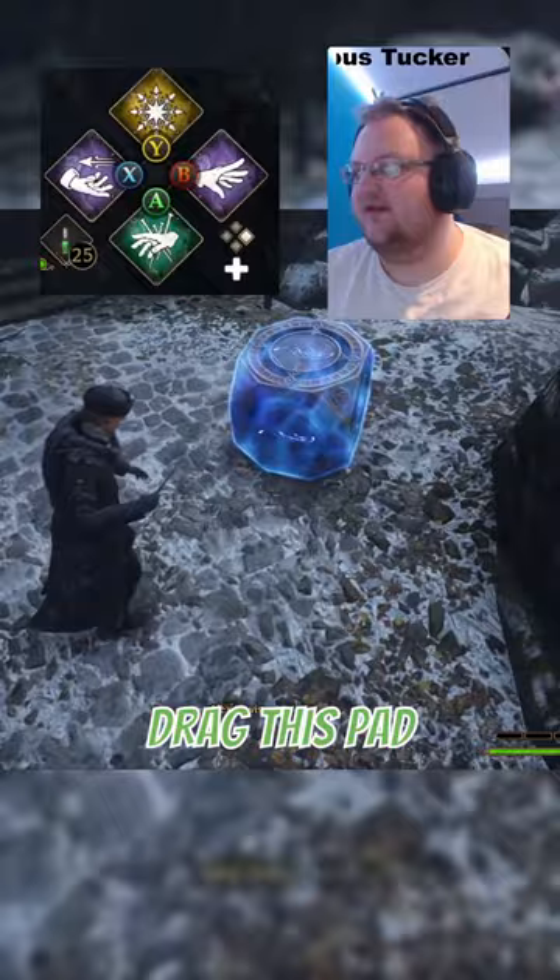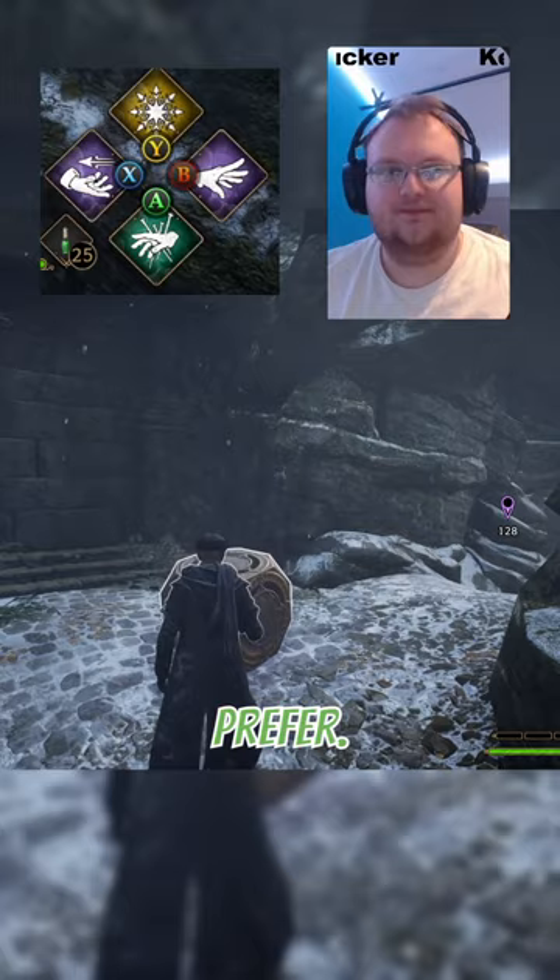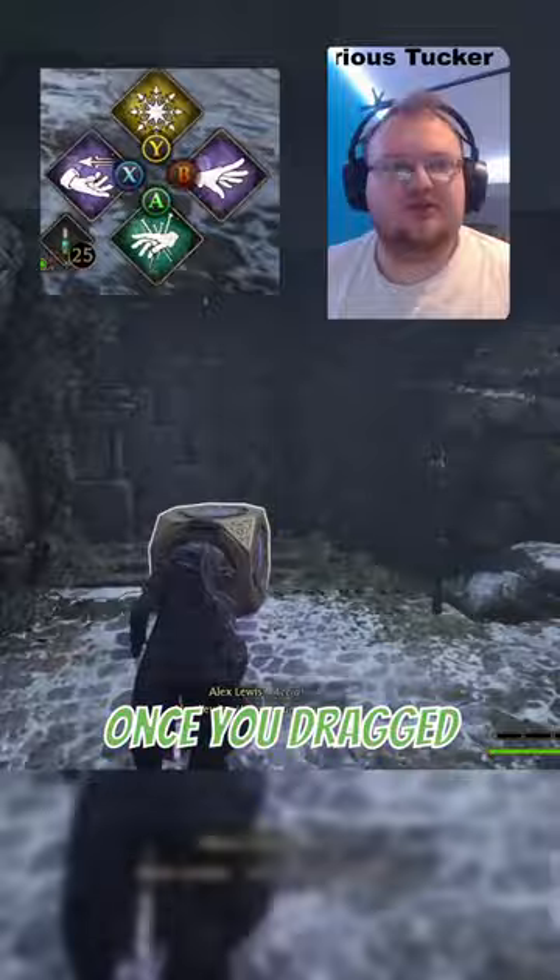What you need to do is drag this pad with either Accio or Wingardium Leviosa — whichever one you prefer — and drag it from the object to this area. Once you've dragged it over, you want to put the cube on top of the pad.